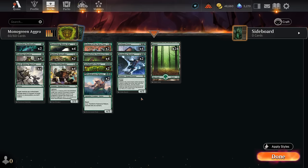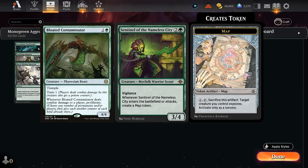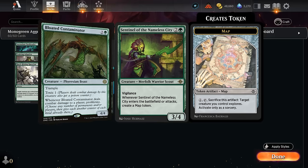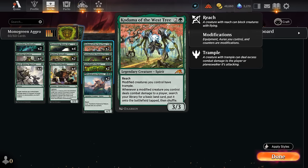At three mana we continue our curve with Sentinel of the Nameless City, which I'm playing over Bloated Contaminator. Vigilance is pretty important, and Sentinel also provides immediate value when it enters by making a Map token, and can make even more as we keep attacking. Those Map tokens can also maybe turn into extra +1/+1 counters, which synergize with our two copies of Kodama. Most of the early creatures in our deck pick up some sort of counter as a modification, so if they hit the opponent, we get to surge up an extra Forest, which also grows our Bloomkin, and we gain Trample on all those modified creatures.